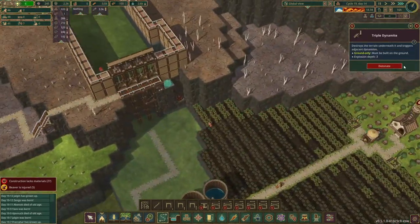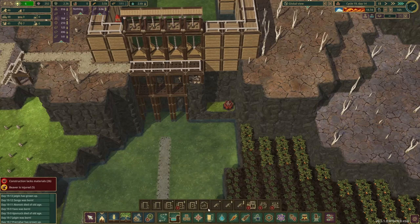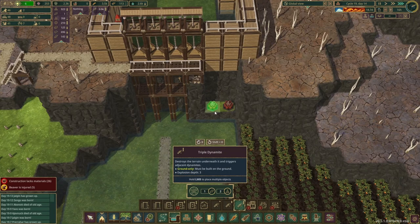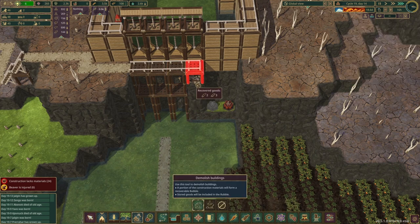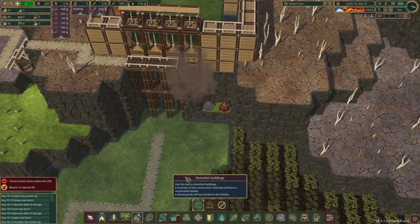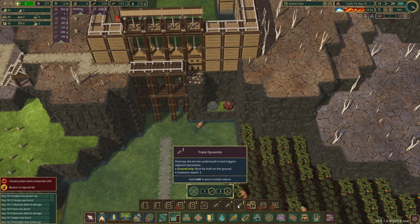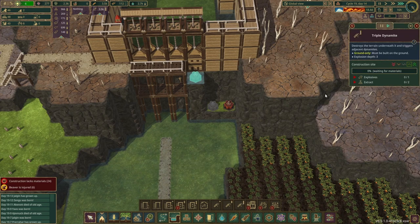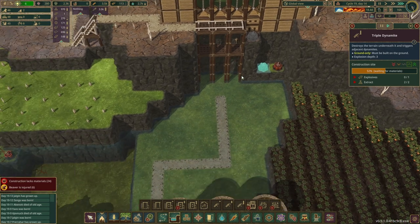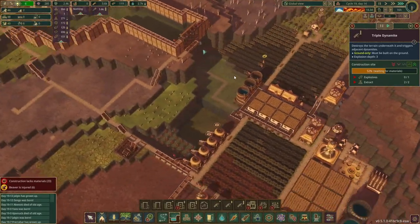I was prioritizing some dynamite. We want a level three — high priority please. Then one more level three, then we can get rid of this scaffolding. Then level twos can go everywhere around here.